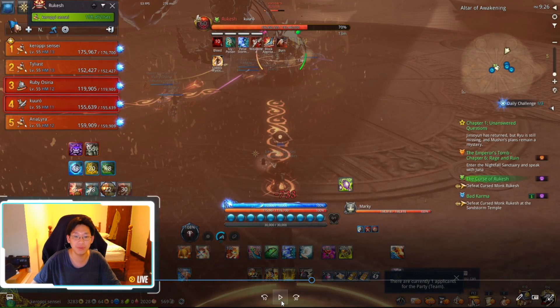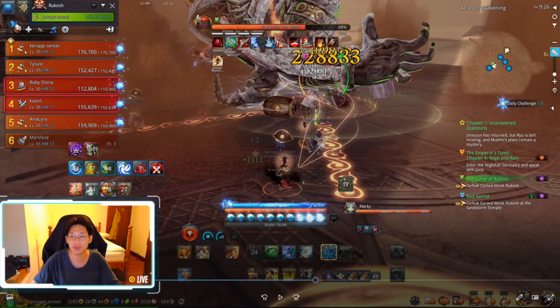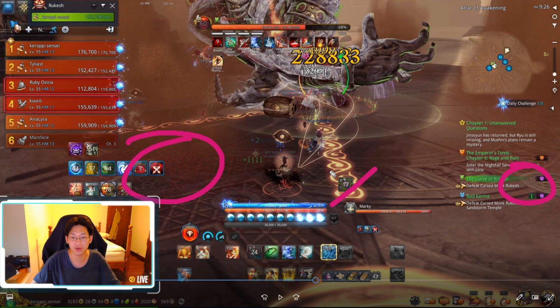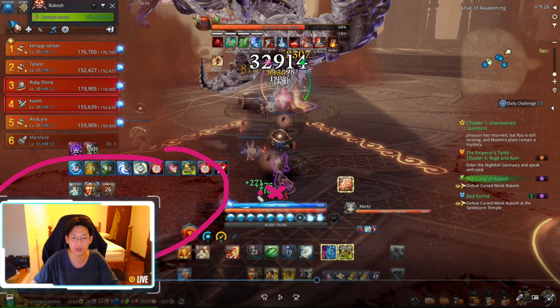Immediately after the stun he's going to do 10 sand AOE attacks. It may seem random at first but there is a pattern. This is the first circle, second circle, third explosion — the third explosion was on my right side and on my left side. Once you see there's an explosion on your left and your right, you immediately want to start moving towards the little circle over here. You can see once I saw those two explosions I start running. The explosion was dangerously close to this circle but as long as you stay on the side or dead center you won't get hit.